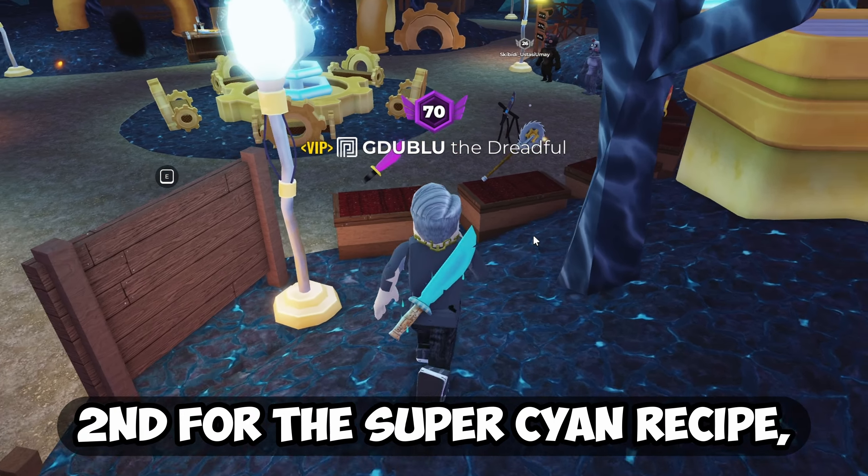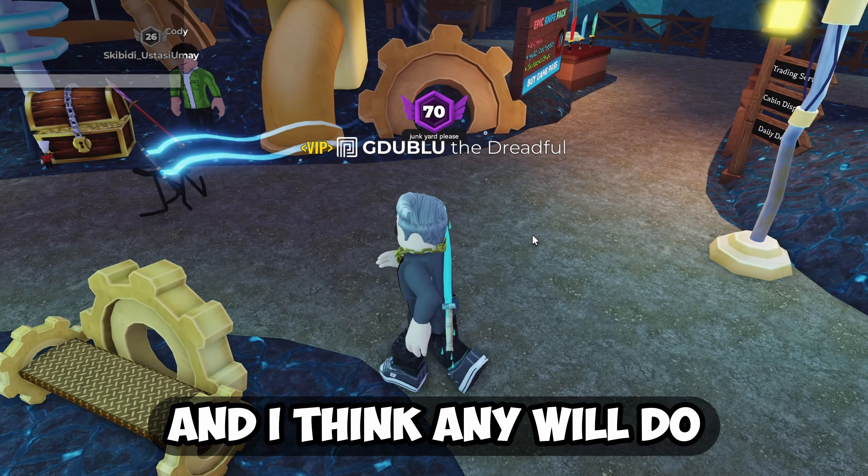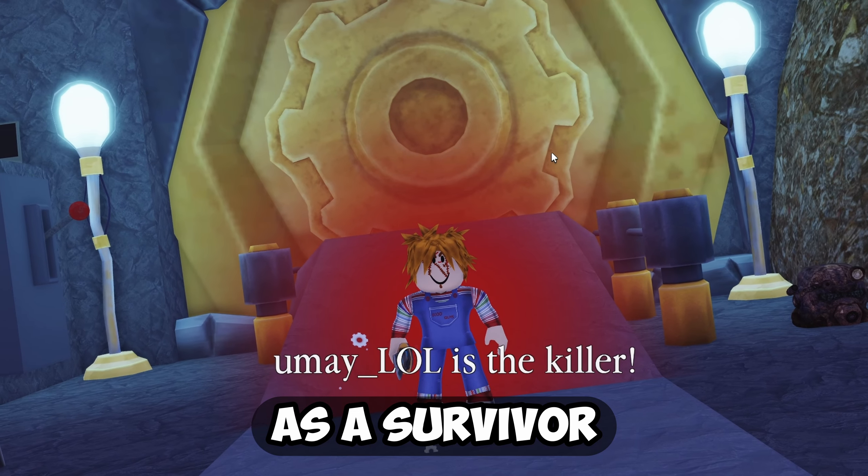Second, for the Super Scion recipe, you will want to equip the Scion Slicer — I think any will do. I used the one with the drip. Next, head to the Junkyard map as a survivor.